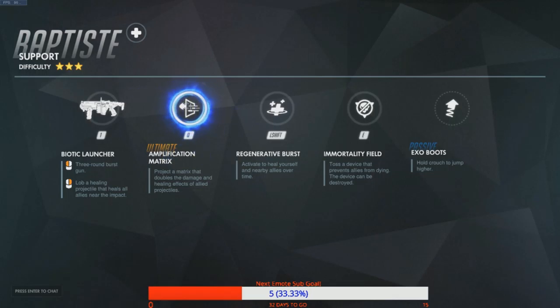His left shift is the regenerative burst — activate to heal yourself and nearby allies over time. That's kind of related to Lucio's amp it up, except Lucio heals all the time passively and just increases his healing with a button press, whereas Baptiste has to actively use this.